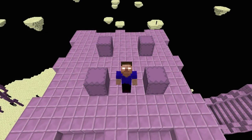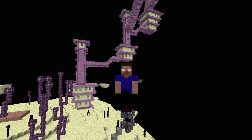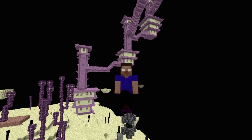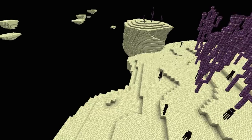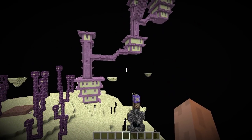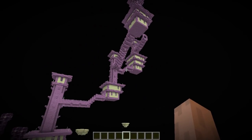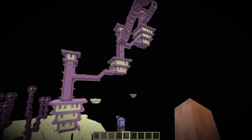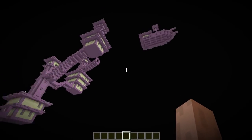Hello everyone and welcome to another video with Kaz on the Mesma channel. Today I want to share a method I came up with recently to make shulkers respawn inside End Cities using command blocks. The idea is to make the shulkers respawn in a confined area but still have the most natural behavior possible. Basically, shulkers won't respawn once you kill them, and I'm changing this.